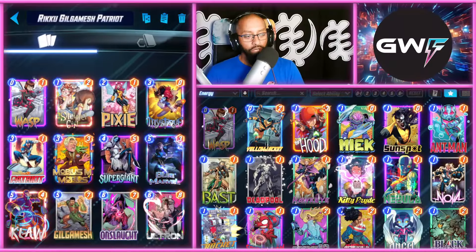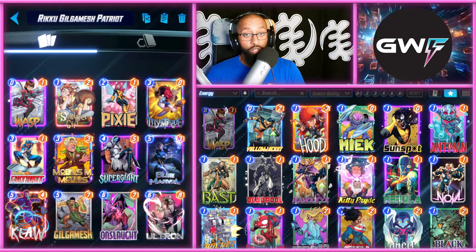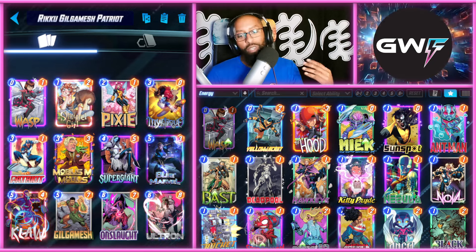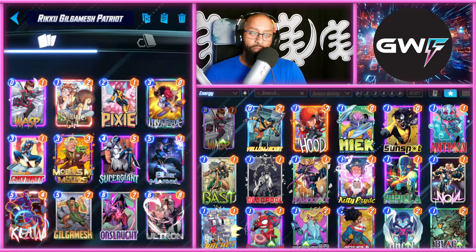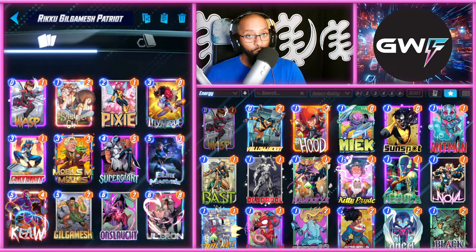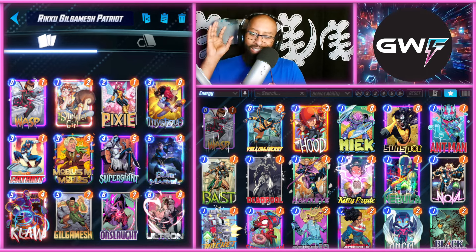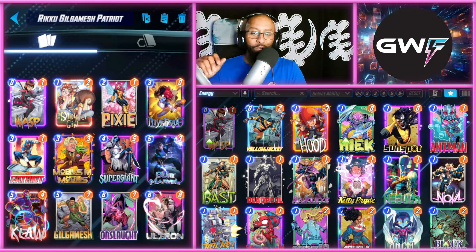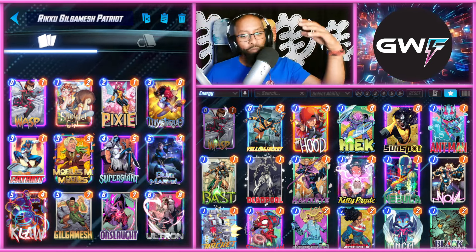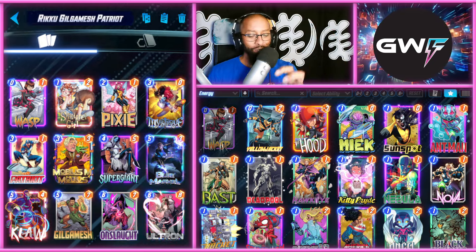First deck up is the Riku Gilgamesh Patriot deck. It's a pretty standard Patriot deck with a couple of variances - naturally Gilgamesh and Pixie. It's a fine build, very standard straightforward Patriot deck with Pixie sprinkled in for just that little bit of extra oomph, where you might be able to get a one-cost or zero-cost Gilgamesh, Claw, Onslaught, something like that.